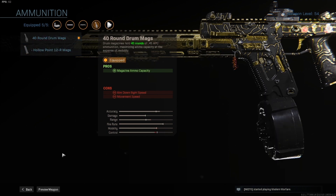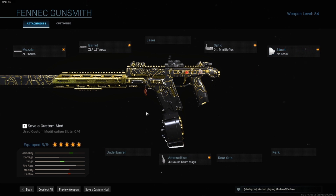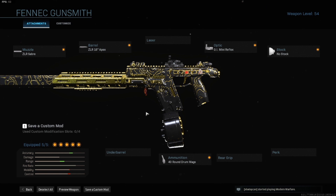For the stock, you're going to want to use no stock. That raises the mobility of the weapon so it has a similar feel to aiming in with an MP5 or MP7. On top of that, I have a GI Mini Reflex optic — I do like using red dot sights on certain weapons — but if you can use iron sights, you could trade this optic out for Sleight of Hand.